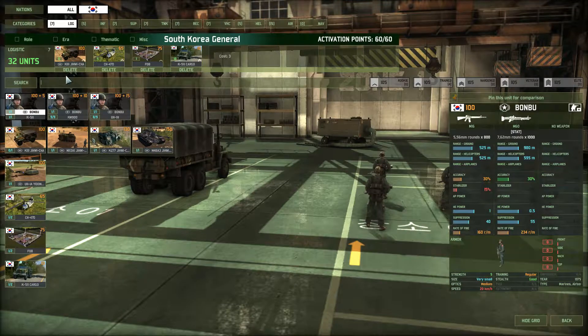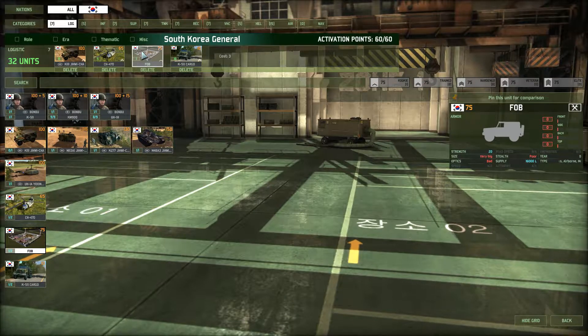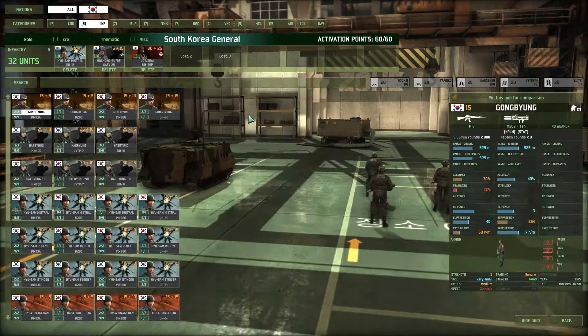The logistics is nothing special. I'm using eight command jeeps to make sure I can capture zones and support my allies. I have five supply choppers, one FOB, and some cargo trucks. Actually, now that I'm thinking about it, I'm going to swap those out and get some more logistics choppers in here. Because on an open map you want something that goes fast, and Chinooks definitely move fast.